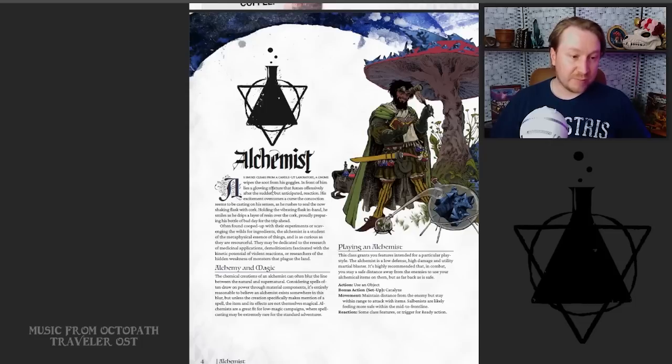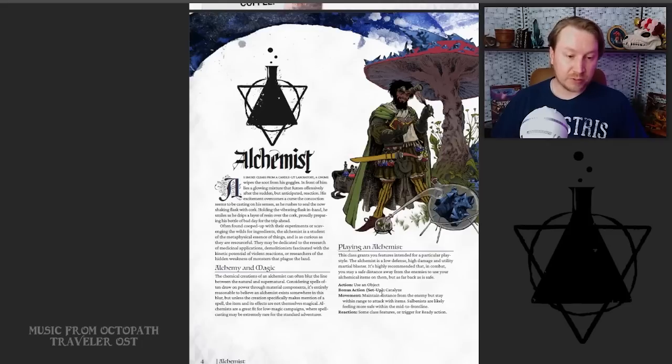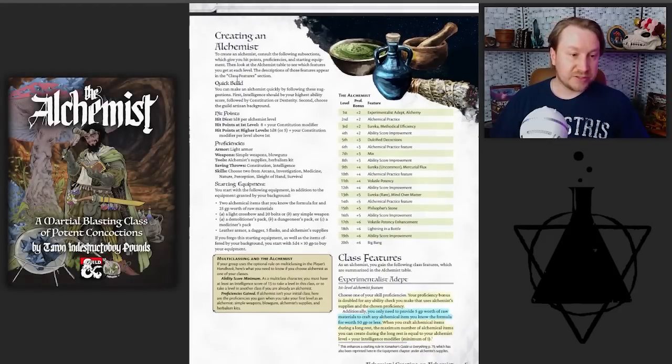Here he goes into the general vibe of this alchemist — what it generally looks like to play, the actions and bonus actions you'll probably be using in combat. Notice the action is 'use an object,' not 'attack.' Your bonus action is a special ability called Catalyze. You're going to probably be something of a midliner because your range isn't super high, though you're not a melee user — although one of the subclasses does use melee. It's a d8 class, so not quite wizard/sorcerer level — more like a warlock, rogue, or monk feel.